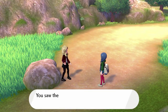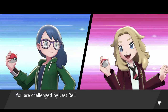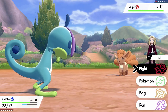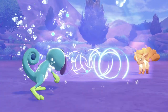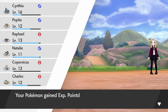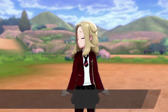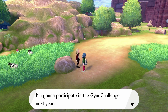A trainer wants to fight! You saw the opening ceremony, so you know why I'm excited to battle. Oh, it's Vulpix — I love you Vulpix, but I'm gonna have to own you. Drizzile uses Water Pulse — super effective! Level 14 vs level 12. Defeated less ray — oh no, I feel so bad. I'm sorry, I'm gonna participate in the gym challenge next year.